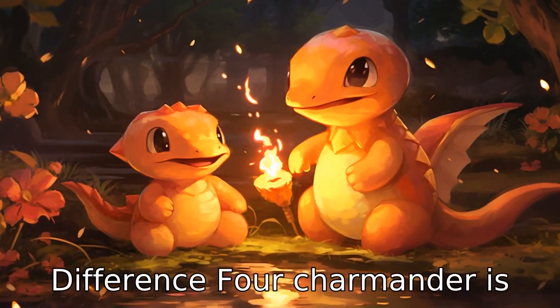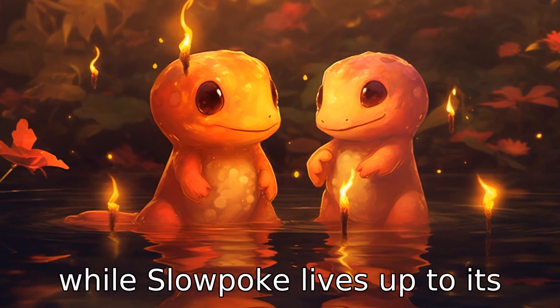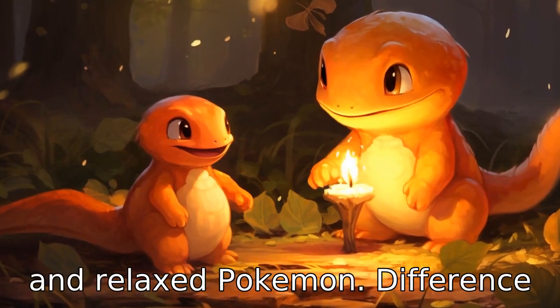Difference 4. Charmander is usually seen as a swift, agile Pokémon with high-speed stats, while Slowpoke lives up to its name with lower-speed stats, often depicted as a slow-moving and relaxed Pokémon.